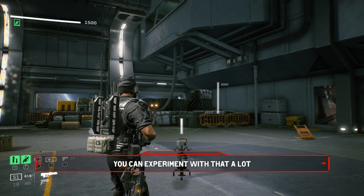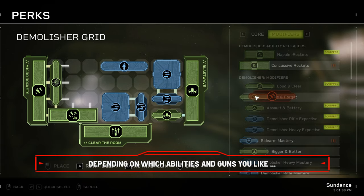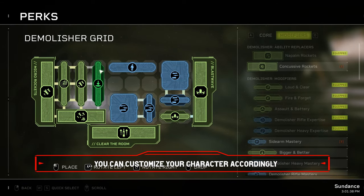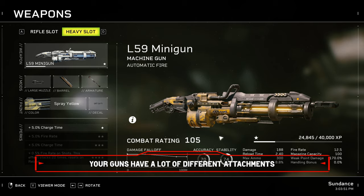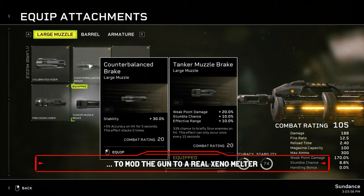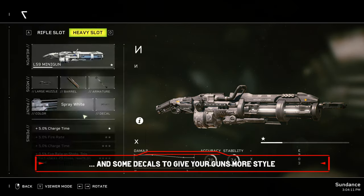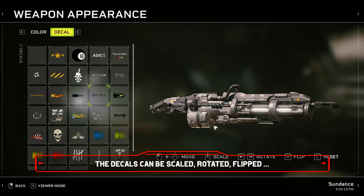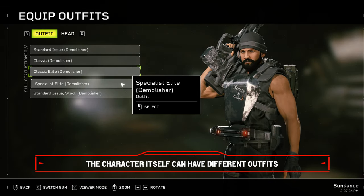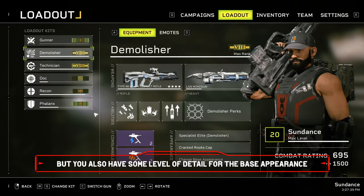Your characters can be augmented with perks. Depending on which abilities and guns you like and also depending on your playstyle, you can customize your character accordingly. The customization does not end here, though — your guns have a lot of different attachments. You're always on the hunt to get better and stronger ones to mod the gun. Furthermore, there are also a lot of paint drops and some decals to give your guns more style. The decals can be scaled, rotated, flipped and can be placed wherever you want. The character itself can have different outfits.